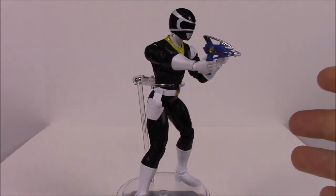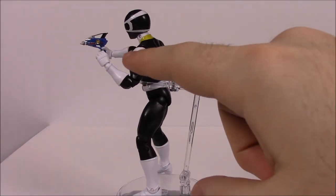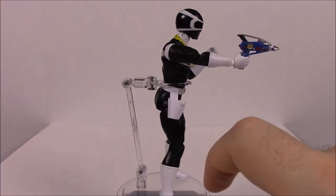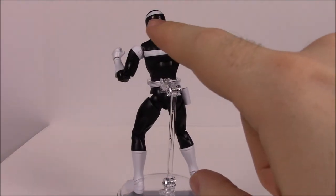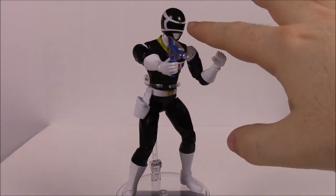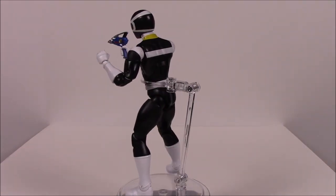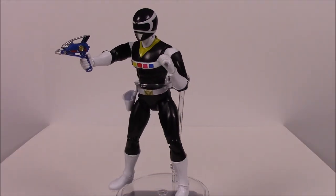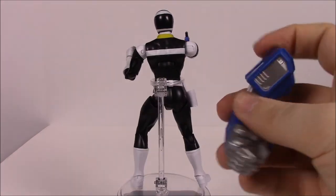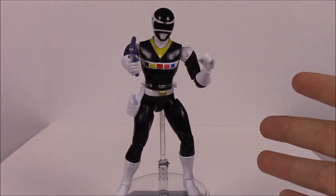Last up we have Carlos the Black In Space Ranger. Same as always — all black outfit, yellow still around the chest piece, all the Ranger colors on his chest, the logo on the belt, the holster, and the blaster gun. It's hard to see on the black helmet but he still has the little circle that can show things and the logo on his forehead. He comes with the last piece — the left arm of the Astro Megazord — so we now have all the pieces to build it.